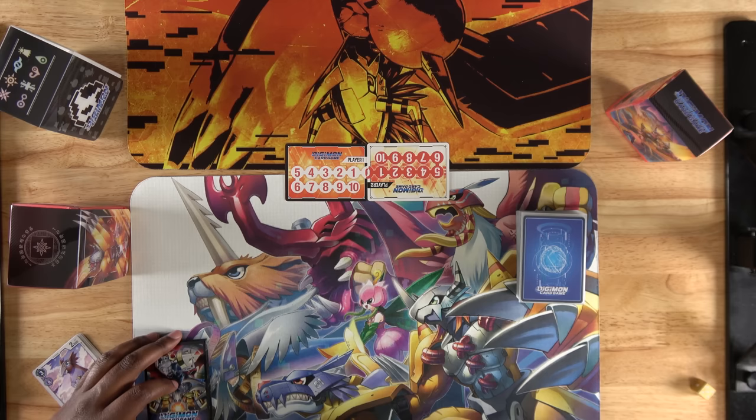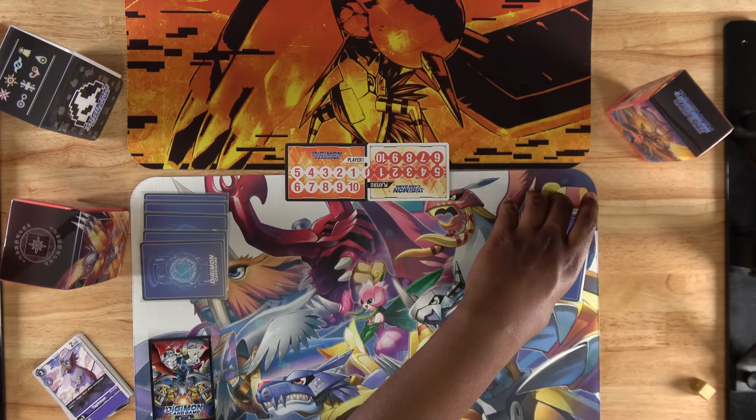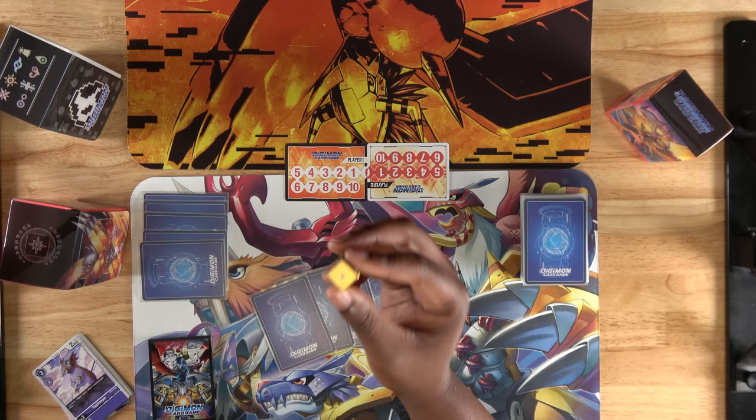Next, you randomly pick 5 cards from the top of your decks and place them in the security zone, and then draw 5 cards for your starting hands. Finally, you will set up your memory gauge and set a counter at 0.